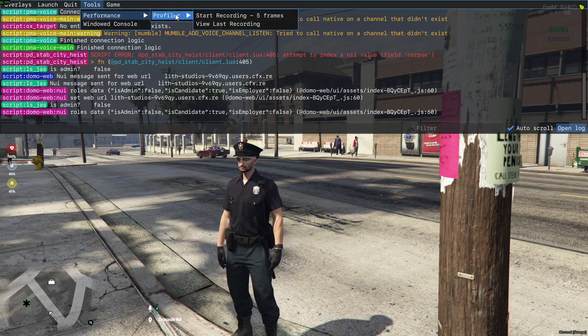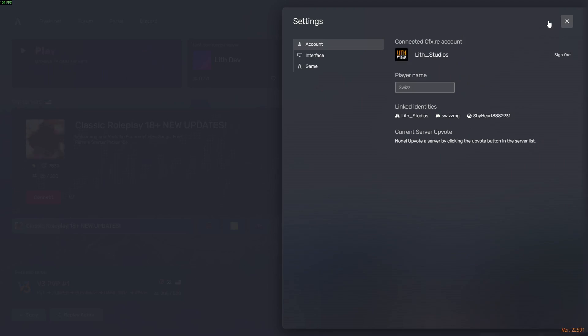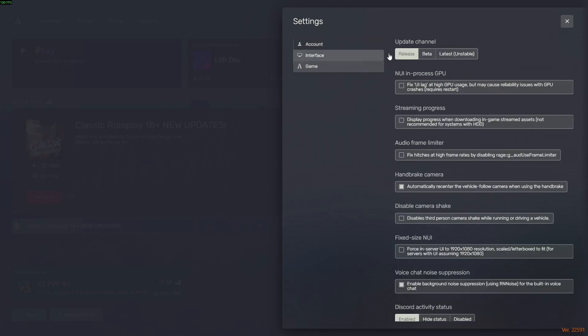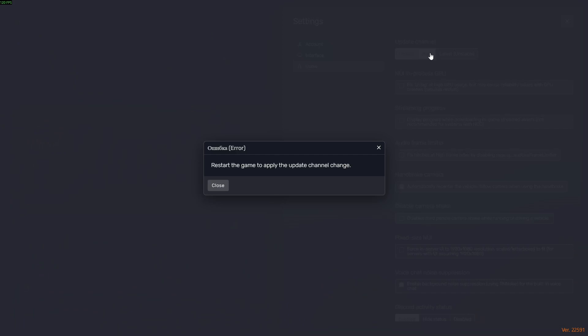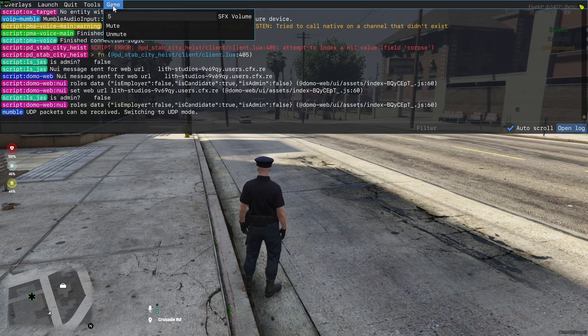You cannot see FiveM tools by default. To enable them, relaunch your game client, go to Settings, Game, and change to Beta version. Restart your game client again and your tools will be accessible.